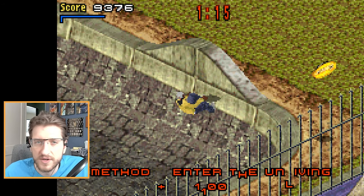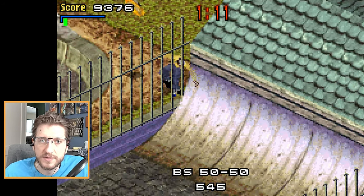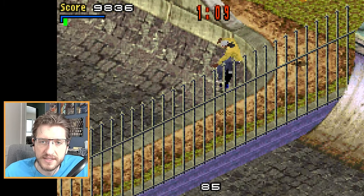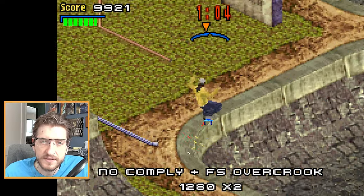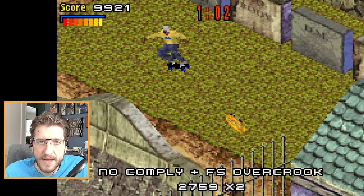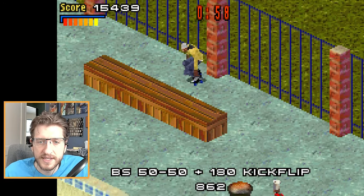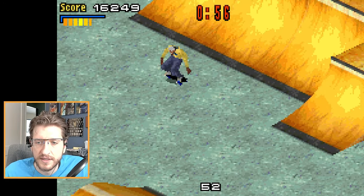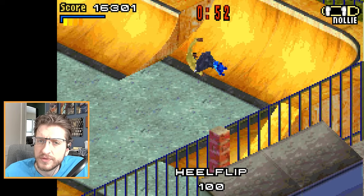Wouldn't surprise me if they did something much different. Oh, there's going to be a stat point — I don't know where that is. So maybe if I grind this coping and then I ollie out — I ollied a little bit late. There's at least a stat point back here. Pop out — there we go, stat point. That was nice. I can check the rest of that later. Was that stat point number two? There's one more, right?